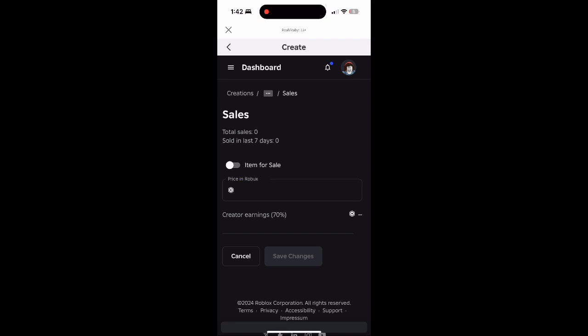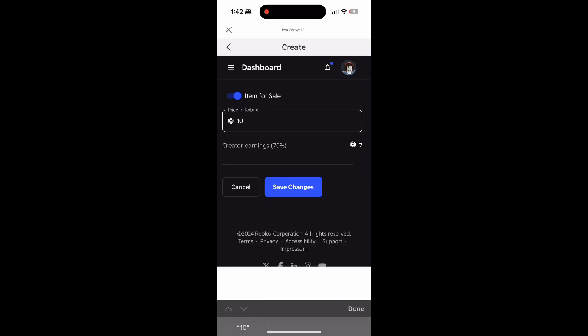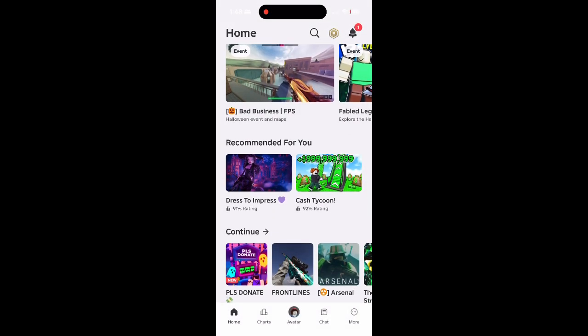Once you guys are on the pass you want to click the top three lines again and go to sales, click item for sale on, and change the price in Robux that you guys want people to purchase it.